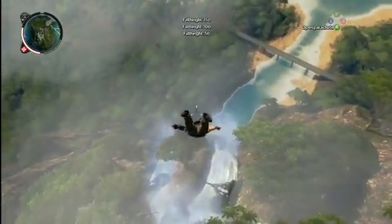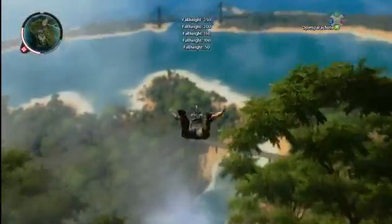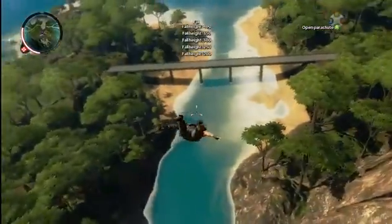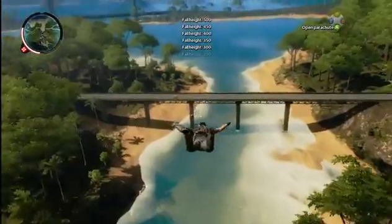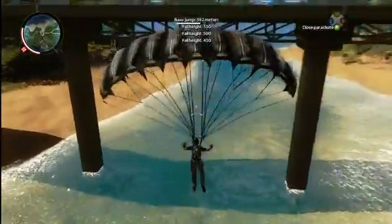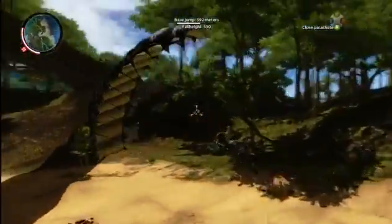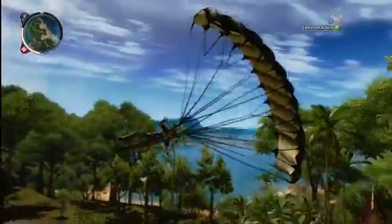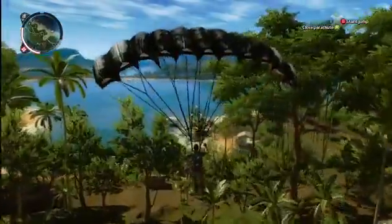Base jumping is something that you do a lot in the game. I think the record base jump in the office at the moment is just above 1500 meters, so we'll see if you can beat that when the game comes out. The parachute is really fun to control now — it's fully reusable and handles like a stunt parachute. And as you can see I can use the grappling hook while parachuting to slingshot my way around.